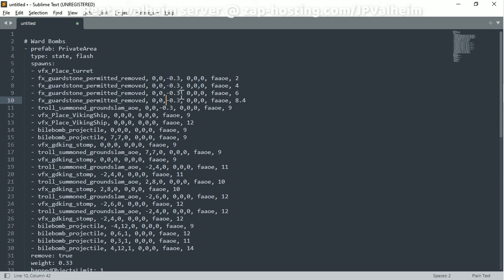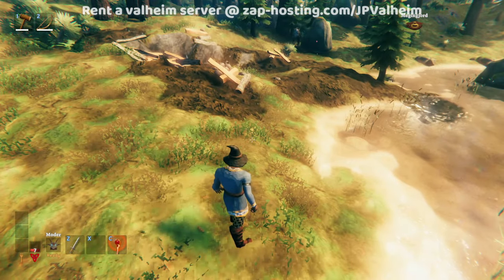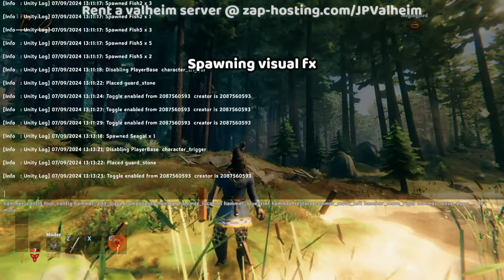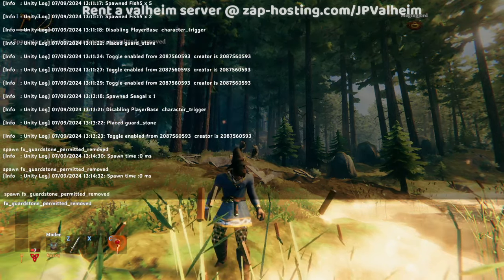What are all these zeros? You don't need to worry about the second set of zeros — what you need to know is the first set. These are the X, Y, Z coordinates. This is where you determine where the visual effect shows up. When we activate a ward, it has this red visual effect showing on a delay, and it happens in the exact same place the ward was located — that's what this zero zero is. And then this one here makes it a little bit lower. You can also use dev commands in normal Valheim and type 'spawn' and then the visual effect's name to test these.